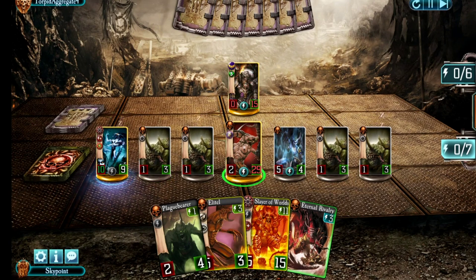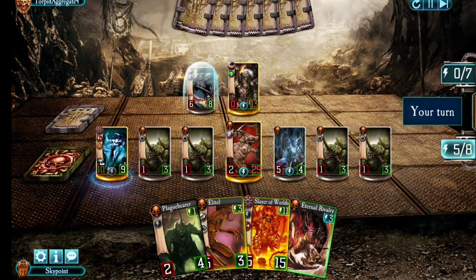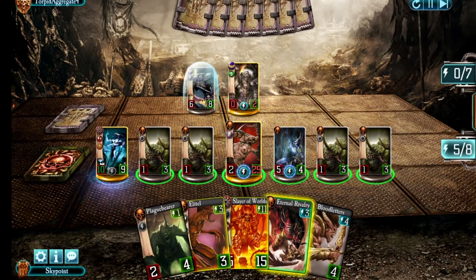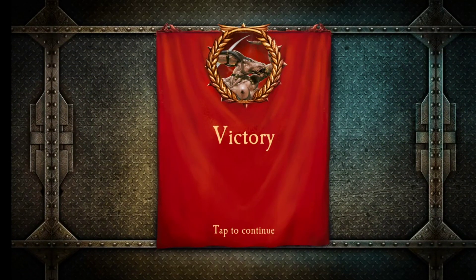Let's take advantage of the zero damage Fulgrim does and hit him with almost everything we have. I used the Herald of Slaanesh to give my Demon a mutation to reduce its maintenance cost. And I think this is it — I have enough to kill him now, easily. Yeah, I had enough to kill him several times over. That's a win over Fulgrim — I had him pretty much on the defensive the whole match.